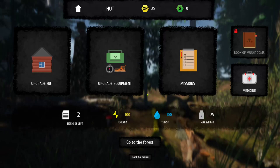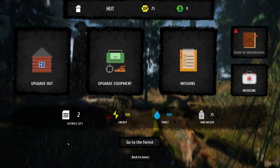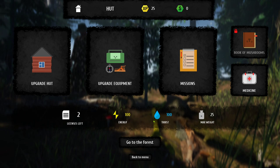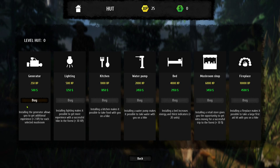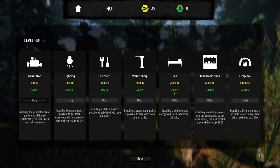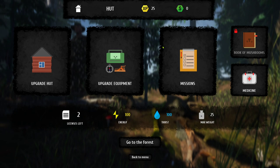The next thing we're going to do is go to the hut. You have a license and each license allows you to go into a forest area to do picking once — this is what you need to get in there. Here's your energy, thirst, and max weight that you can carry. Mushrooms don't weigh that much. In the hut you can buy things to increase your experience — a generator, lighting — but these cost a lot of money and right now you have none.